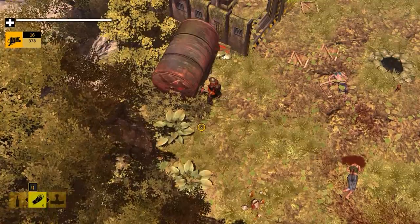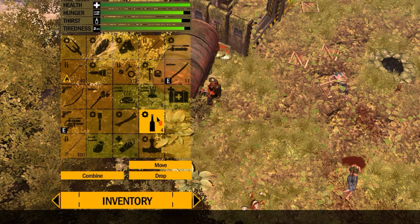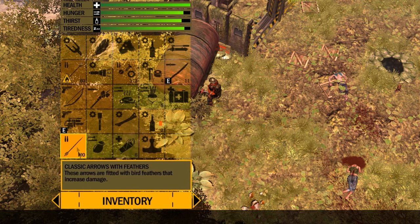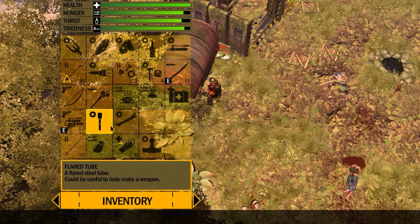You're going to run into the first giant zombie on the starting island right after you get the engine starter from Andrew. The first thing you're going to want to do after getting the starter is prepare. If you can get fire arrows at this point, do so and make as many as you can. We are going to kill the first giant zombie with fire.